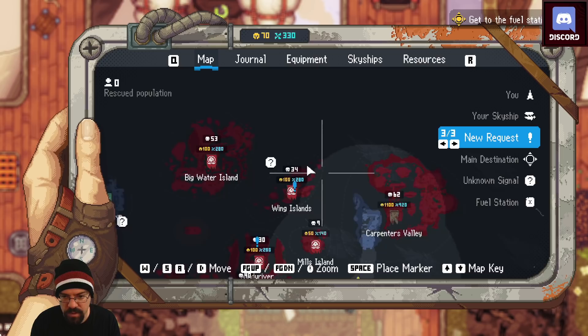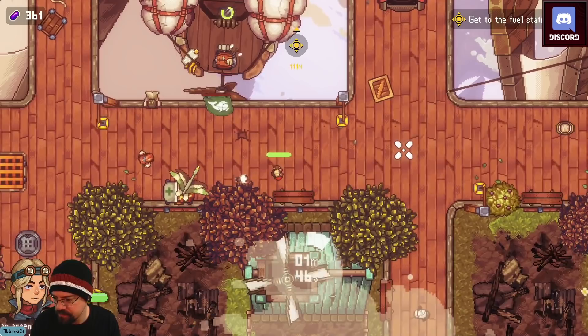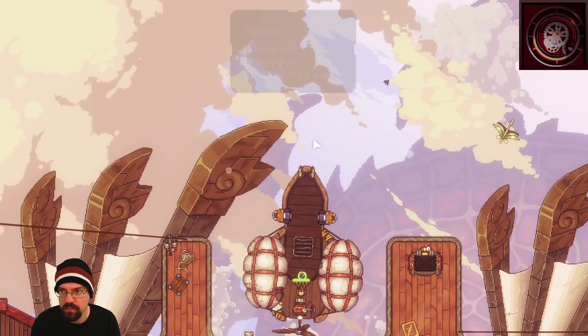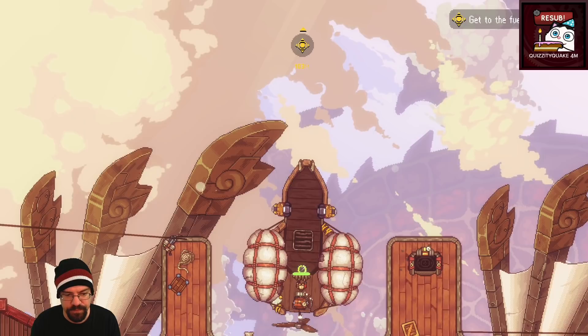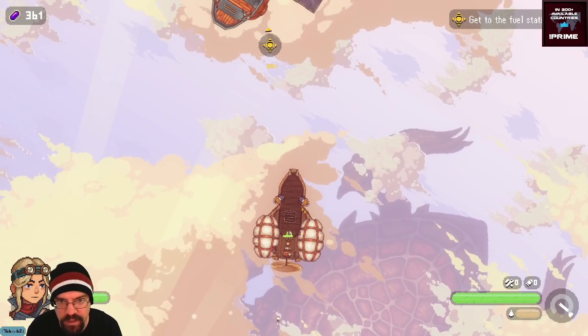Streamer surveys the world map: 'I think these are all the different islands we can take. There's like a conquer-the-world mechanic, I think. Cool.' Navigates back to the father ship. 'Oh, we got guns now. I don't think we can fire him yet.'